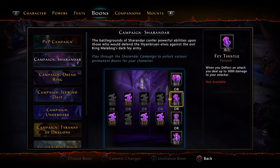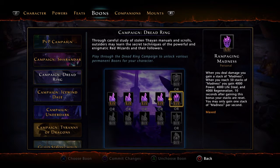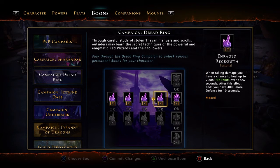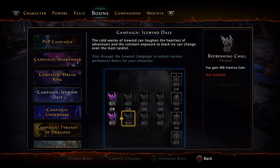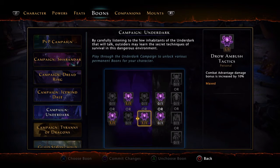I would go with this right here — when you Deflect and Attack, you deal up to 3,000 damage. That's what I would go with personally. Dread Ring — I literally just got this and haven't tested it yet, but I imagine it's probably pretty useful. Power, Lifesteal, Deflect Chance, and Chance to heal hit points. Underdark: Power, Lifesteal, Combat Advantage Damage — very, very important. Because whenever you go Stealth, that is Combat Advantage — 10% damage bonus from Stealth right there. Very useful.